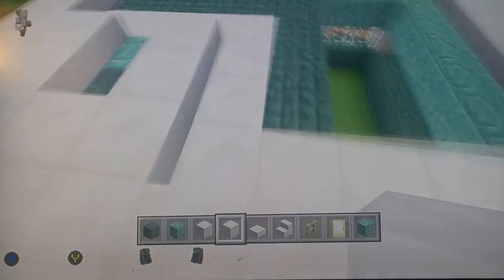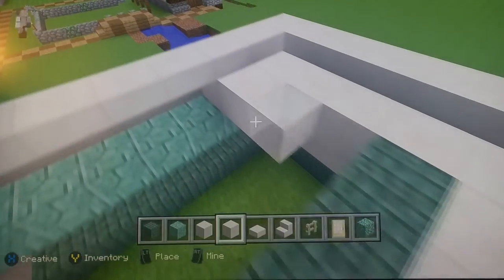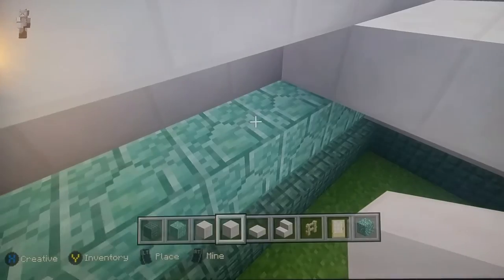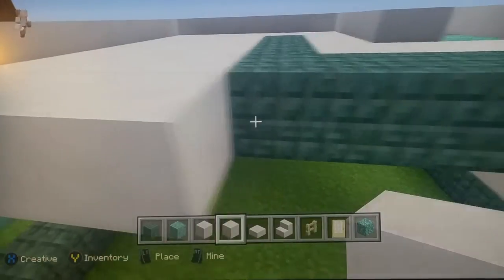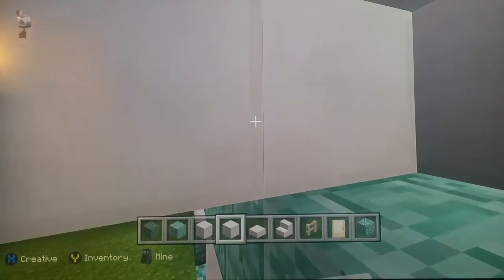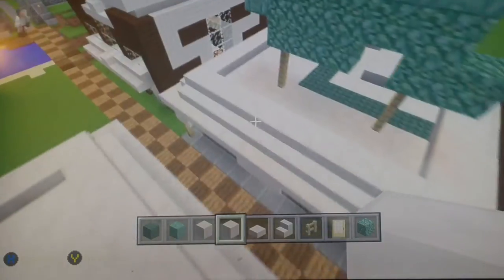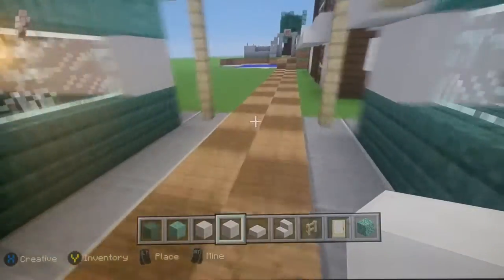At the entrance place a prismarine block, then start filling in with quartz. The roof is coming together well — better than yesterday when I kept struggling and messing up. I apologize about yesterday.